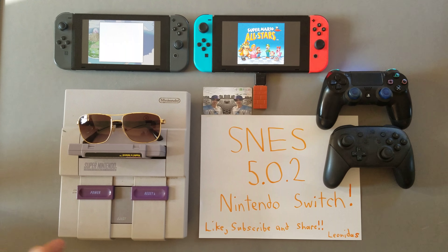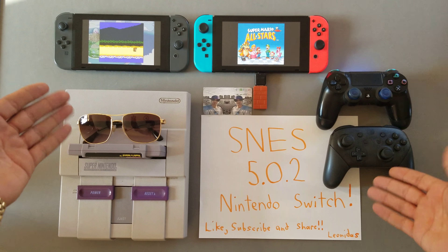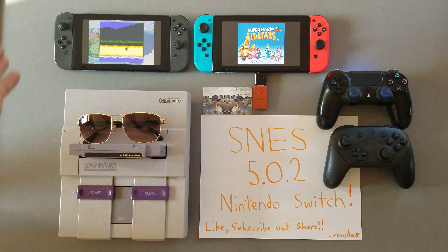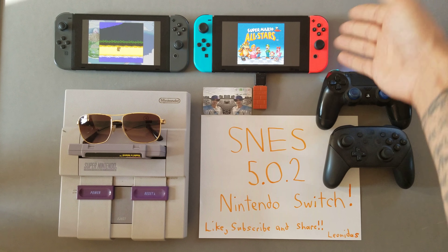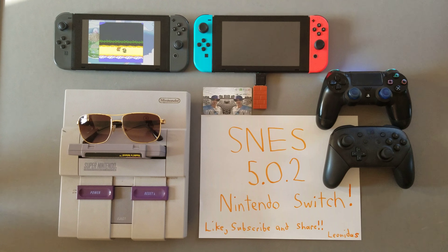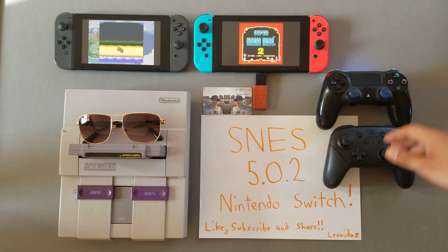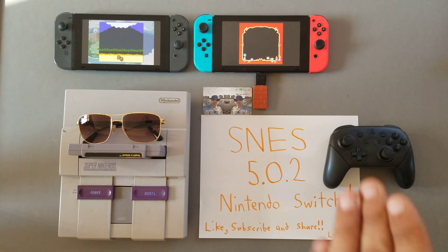In this video I'm also running one of my Nintendo Switches with my Pro Controller. On the left, 4.1.0 is the software on the Switch using the Pro Controller, and on the right running the latest 5.0.2 using the PS4 controller — the Sony PlayStation 4 controller. Now I will start by showing what everybody really wants to see, which is the one on the right: Super Nintendo.